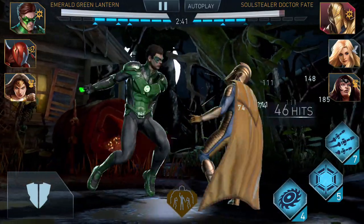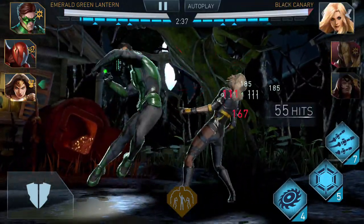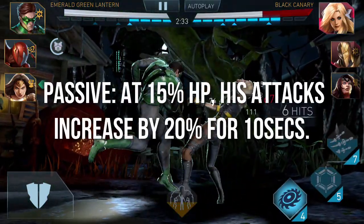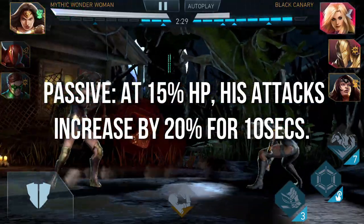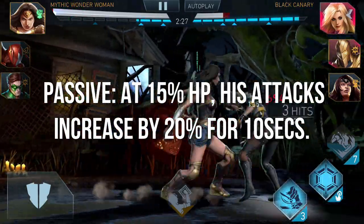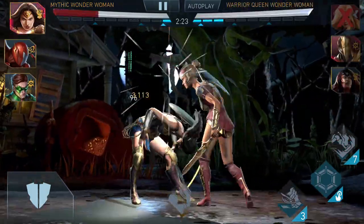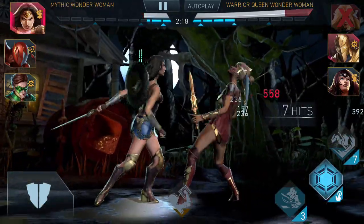We're just gonna go straight into the passive. The passive I came up with is pretty much every time Blue Beetle goes under 15% health, the scarab arm gets aggressive and increases his attacks by 20%, and it only lasts for about 10 seconds — it can only be used that one temporary time. So if you try healing Blue Beetle with Armored Atlantia and Aquaman, he will only be using that once.